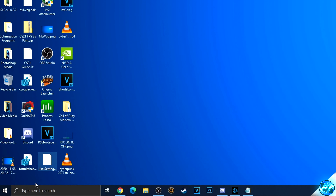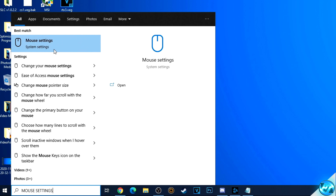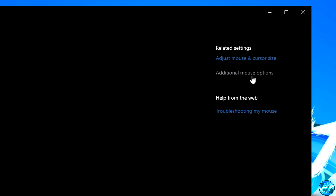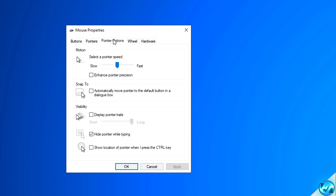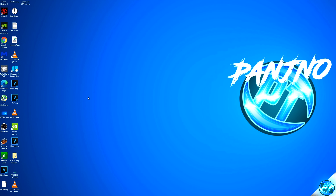For the mouse optimization, navigate to the bottom left-hand side and type in Mouse Settings. Go inside of Mouse Settings, navigate over to the right-hand side to Additional Mouse Options, navigate up to Pointer Options, then navigate down to Motion and ensure that Enhanced Pointer Precision is unchecked. Drag the pointer speed slider all the way to the left and set the speed to 6 out of 11. Once set to 6, navigate to the bottom right-hand side and select Apply. This will help remove any and all mouse acceleration from Windows.